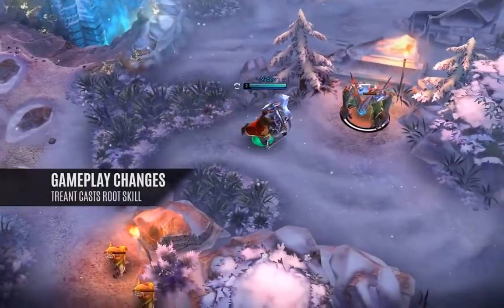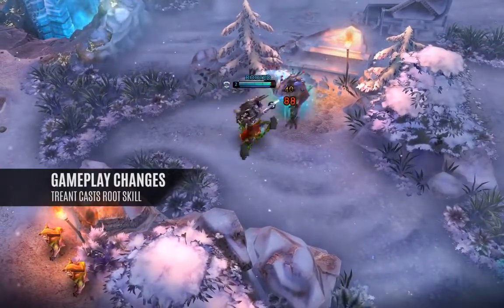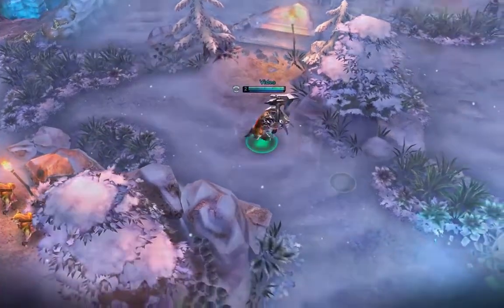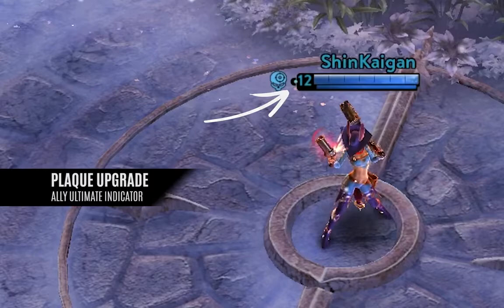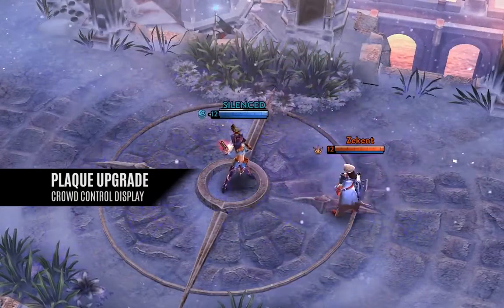The Treant will attempt to root heroes attacking it. It now shoots a healing projectile to its killer, and that killer now has a visible aura beneath them. Improved in-game hero plaque now displays your hero's role, shows if your ultimate is available, and shows negative effects and the duration of those effects.